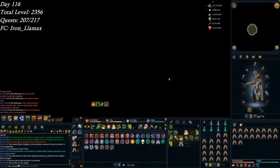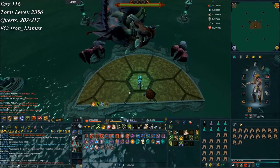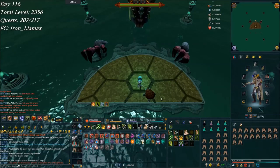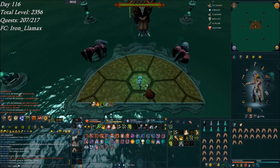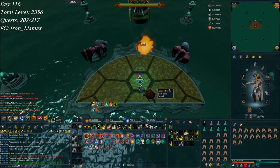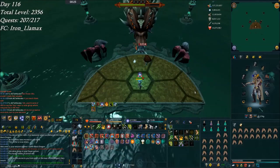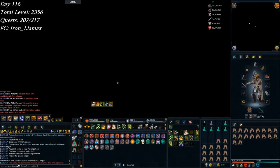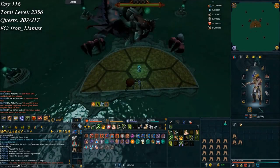Now I'm working on some QBD — I'm doing a QBD slayer assignment. Using overloads for the first time. They just added in the value of the loot chest at the end. It's a pretty nice update. My first loot was like 310k — happened to be onyx bolt tips. Those I'm going to put on runite bolts and it's going to be worth a lot more than that. Got onyx bolt tips back to back and a royal sight — not bad. And 10 kills into this new assignment.